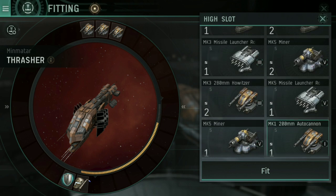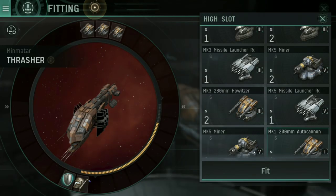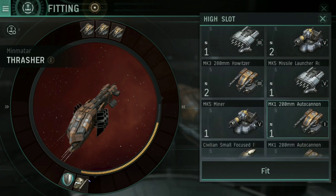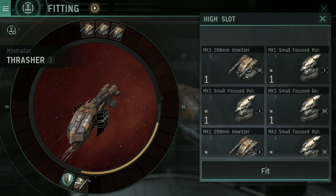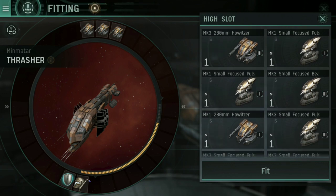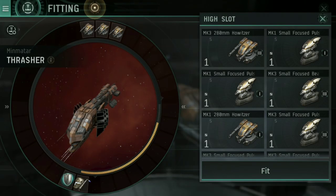Obviously, the Thrasher's small projectile turret damage is the big bonus, so I want it equipped with projectile turrets — but you might be using an Amarr ship, Caldari, or Gallente. Amarr ships tend to use energy turrets. Do check that little eye button on your destroyer for any preferences it has — that button will tell you what you're looking for.